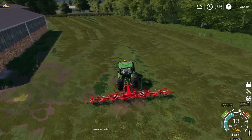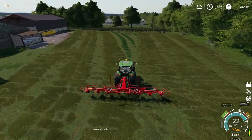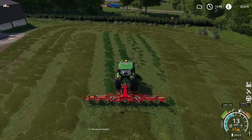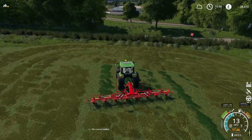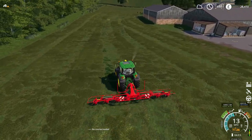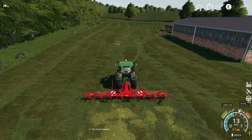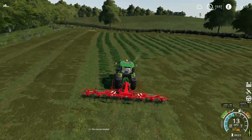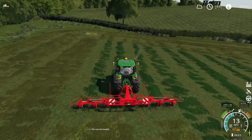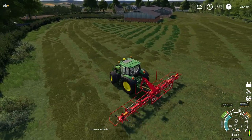All of this hay is just going to go to our sheep, and that should increase their productivity to roughly full. All they need other than hay is silage, grass, and carrots or something like that. So they just need carrots and hay is the only thing we're not giving them. I'm not sure how this map actually works because looking at that there, the colour of that grass - I'm not sure if it's ready for hay now or if it needs to be left to dry for a bit. We'll have to see.